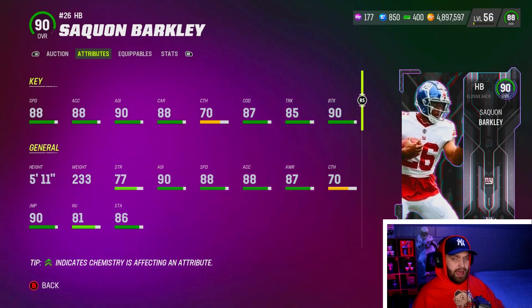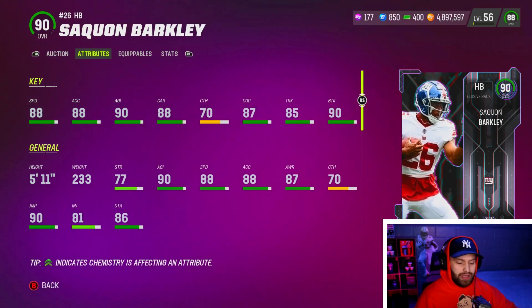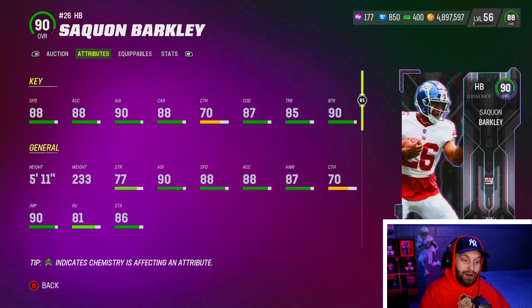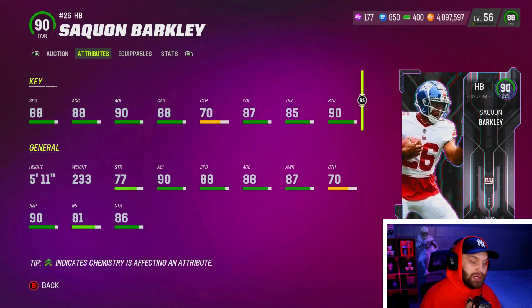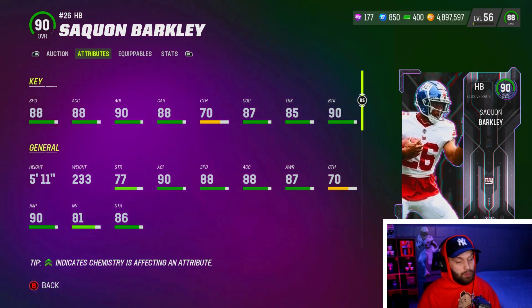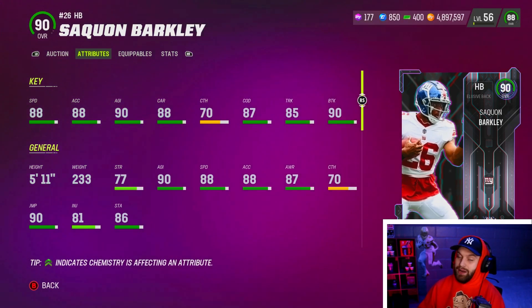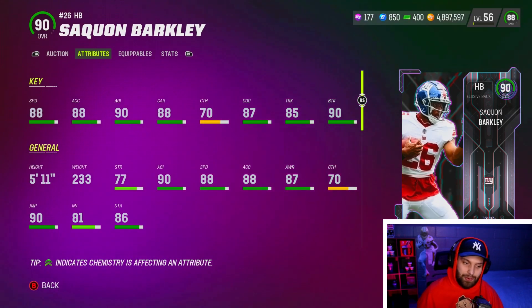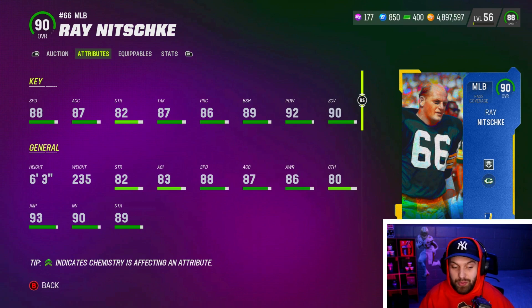Break tackle is one of the best stats at running back — trucking really doesn't matter unless you're actually trucking someone. I like to juke a lot in this game; juking into a hit stick situation where break tackle helps you out more than trucking. Saquon is a very girthy card for his build at 5'11" but 233 pounds, so he tends to fall forward a lot. I really like him, though he's not my number one running back — there is one more running back later on this list.